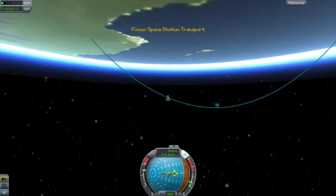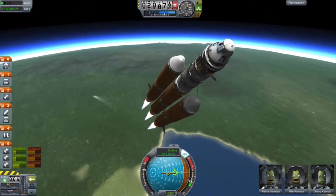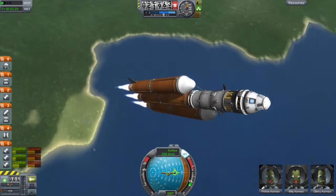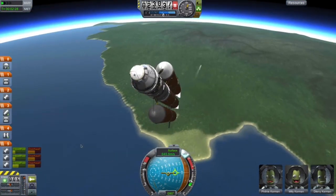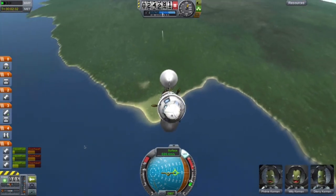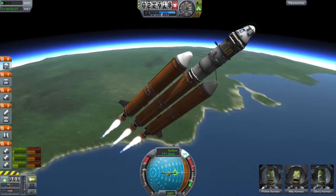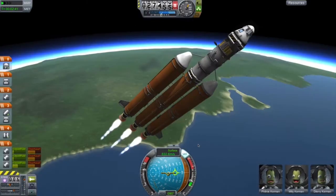I forgot to mention the action groups I have. The first one is to lock the vectoring on the outer engines, which I didn't use because it seemed pretty stable. The next one activates the communitrons — the little satellite dishes — which I'm not sure have any usefulness; it's more of an aesthetic thing. Three activates the solar panels. Again, probably won't be that useful — kind of an aesthetic thing. If I had put lights on it maybe it would have been useful, but I forgot to.